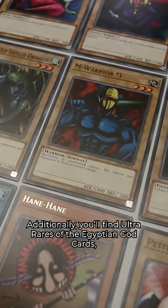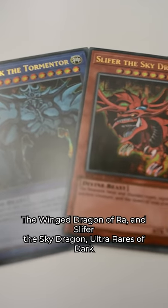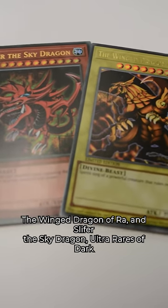Additionally, you'll find Ultra Rares of the Egyptian God cards: Obelisk the Tormentor, the Winged Dragon of Ra, and Slifer the Sky Dragon.